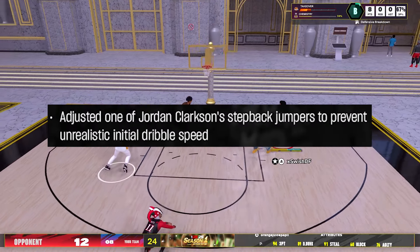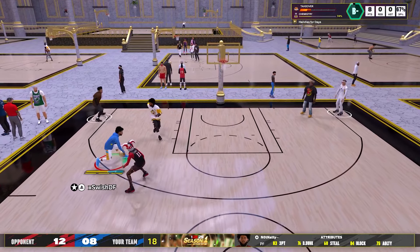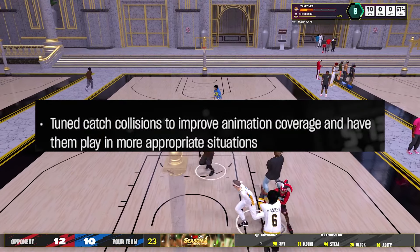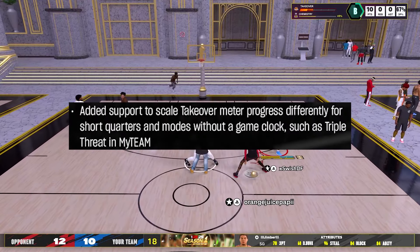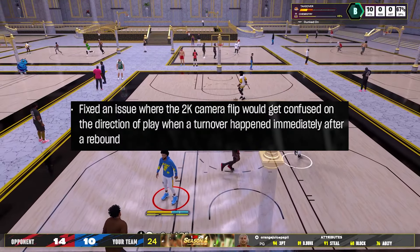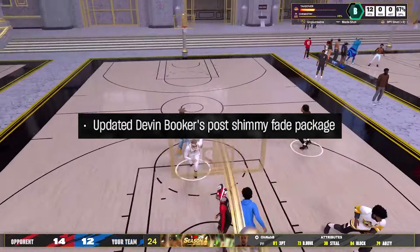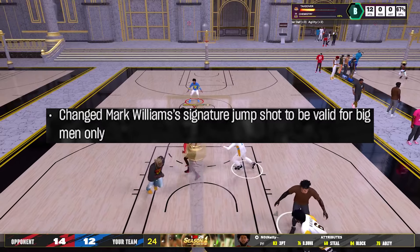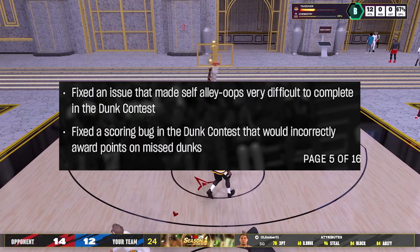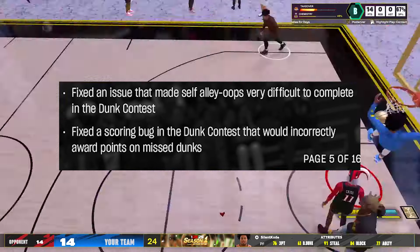They adjusted one of Jordan Clarkson's step back jumpers to prevent an unrealistic initial dribble speed — basically removing a speed boost. The rest of the patch notes include: tuned catch collisions for more appropriate situations; added support to scale takeover meter progress for short quarters and modes without a game clock like triple threat in MyTeam; fixed a 2K camera flip issue after turnovers following rebounds; manually selected defensive matchups will no longer reset after a timeout; updated Devin Booker's post shimmy fade package; changed Mark Williams' signature jump shot to big men only; and two dunk contest fixes — self alley-oops are no longer very difficult to complete, and a scoring bug that incorrectly awarded points on missed dunks was fixed.